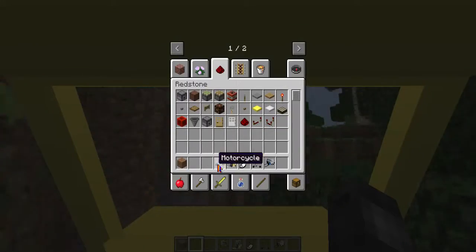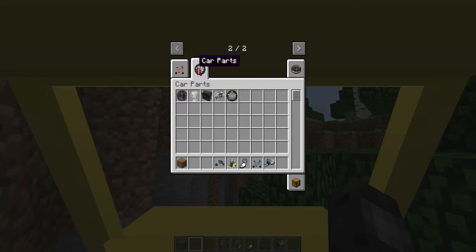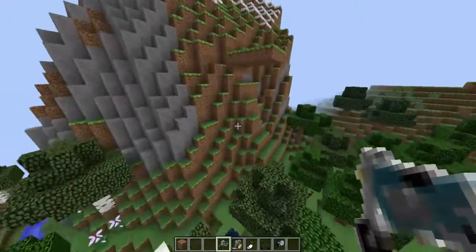These vehicles are actually really cool but they do take a lot to craft. Let me show you — there are car parts: the traction tire, the fan, the vehicle battery, the engine, and the regular tire. So there's actually a lot of components involved.